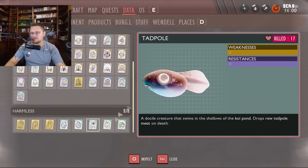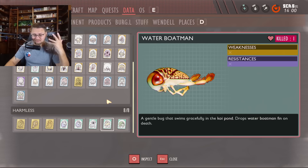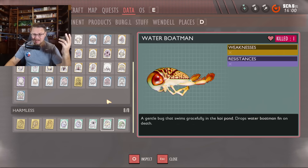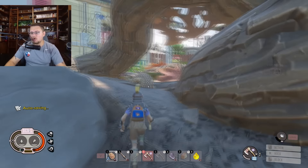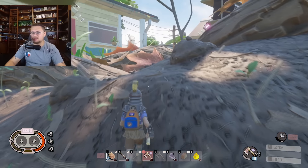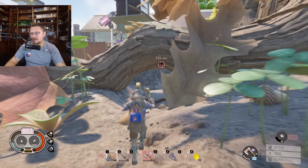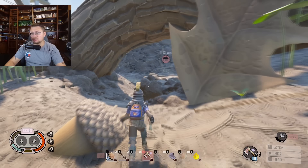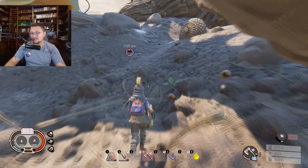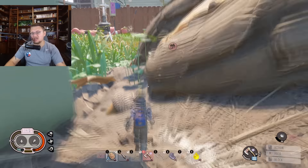No resistances or weaknesses for the water boatman and tadpole - they're just floating around. The only other thing in the water is the koi fish, and you shouldn't be fighting that anyway. Now let's look at the new glue factory. You need to unlock these new things using raw science, and thankfully it's not that hard given the changes to the raw science costs - with the smithing station now only costing a hundred raw science.